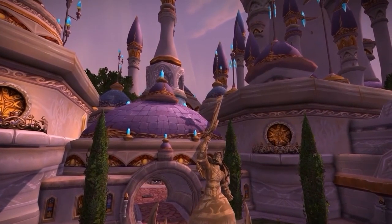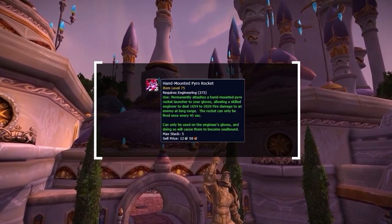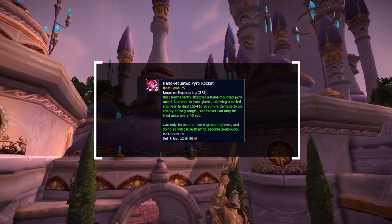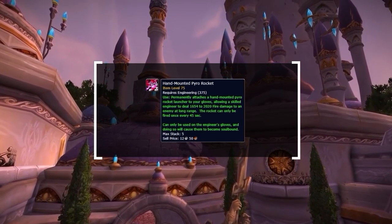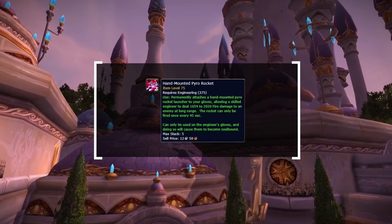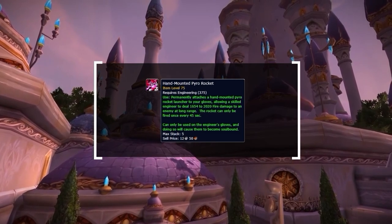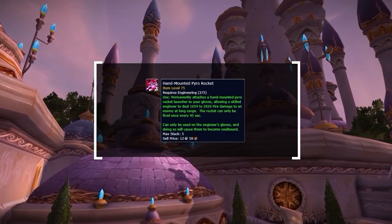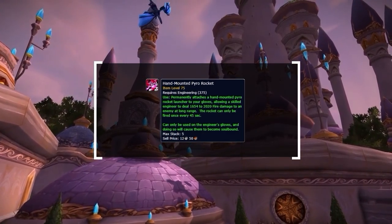Equally as strong is our second profession: engineering. The reason being the hand-mounted pyro rocket — an enchant you can put on your gloves and utilize exclusively as an engineer. You can use your gloves to fire a rocket at the target dealing between 2,000 to 3,000 damage. This is not only instant but also off the global cooldown, meaning you can combine it with other abilities for some unexpected burst damage. It's something you'll want to use for the entirety of Wrath, but it's especially good in season 5 due to the damage not scaling — it's obviously going to be strongest in early seasons where players' health pools are at their lowest.